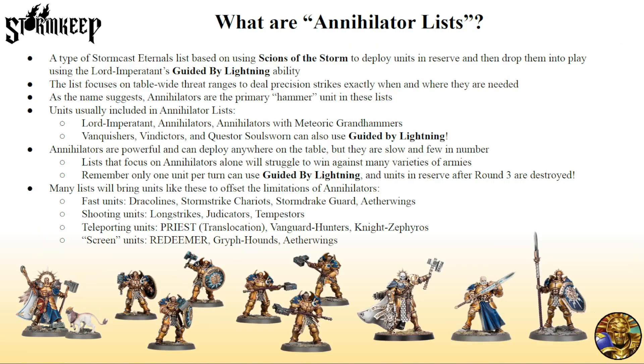So what are Annihilator lists exactly? They are a Stormcast Eternals list archetype based on primarily using Signs of the Storm to deploy units in reserve, and then drop them 7 inches away using the Lord Imperatant's Guided by Lightning ability. As you can probably guess, Lord Imperatant is a must-take in this list. We do not recommend creating lists that have to rely on 9-inch charges.